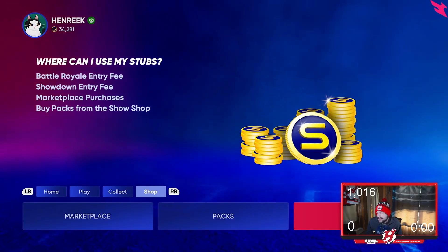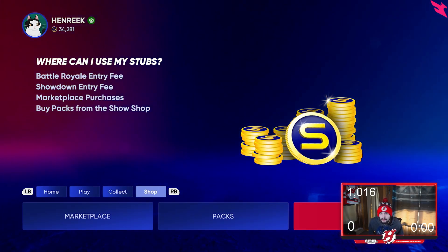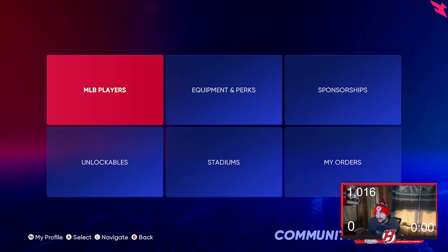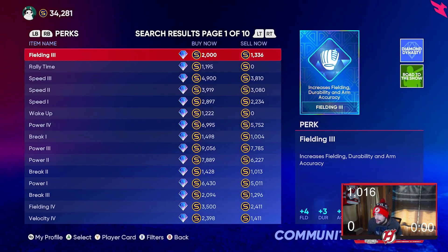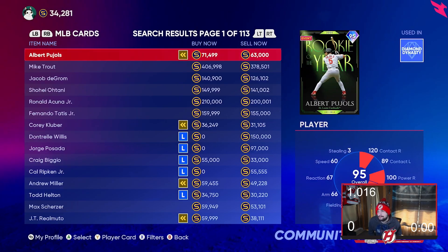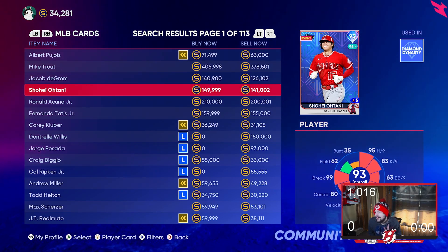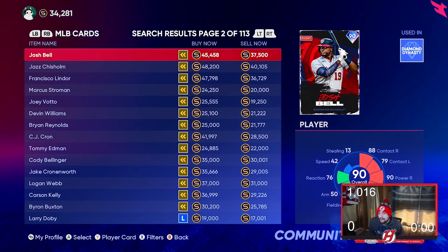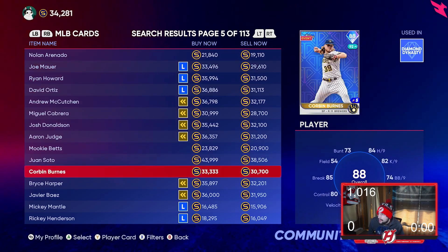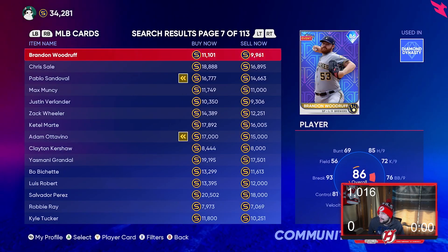Moving on to an actual way to make stubs — and this is a very big way that a lot of people do every year. Go to the marketplace, go to MLB players, and look at the live series players specifically. But honestly, you don't even want to focus on the diamonds — you want to look at the gold players, mostly the ones that could potentially become diamond.